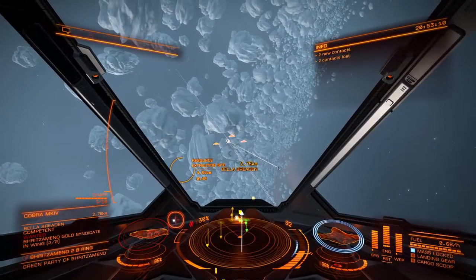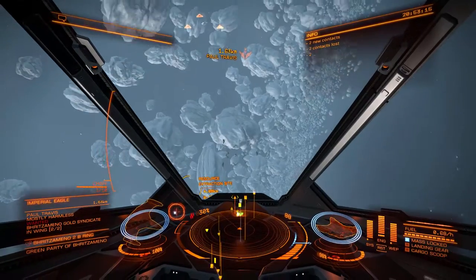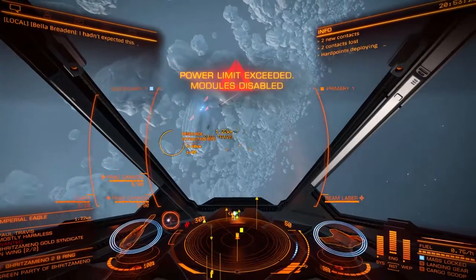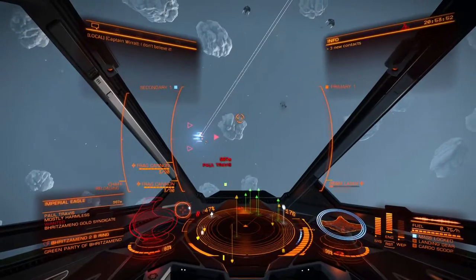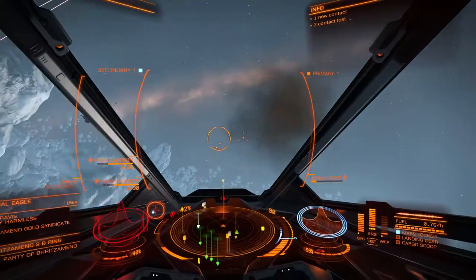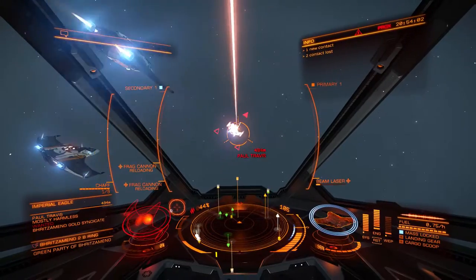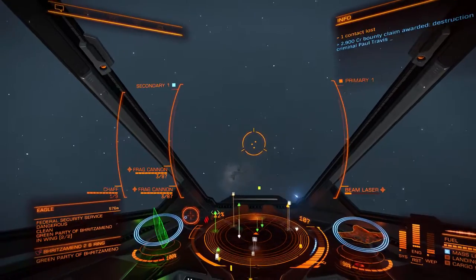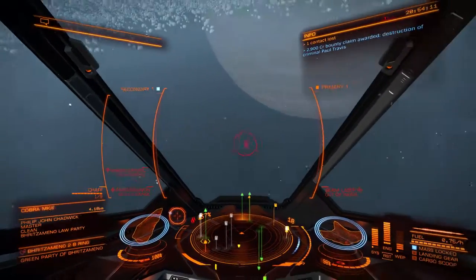We have another battle up here. We're going to target this Imperial Eagle. His shields are down — we're going to have to be a lot closer than that. There we go. Very nice. I actually kind of like that for maybe larger enemies. I'd have to see if there's anything bigger nearby.